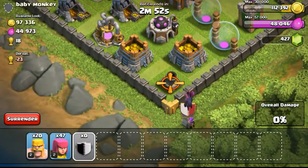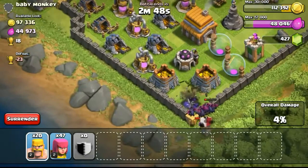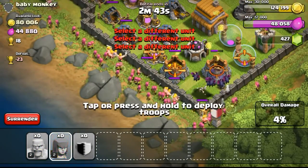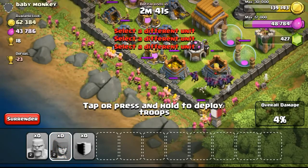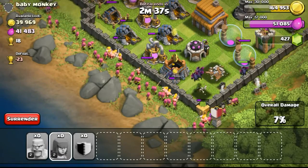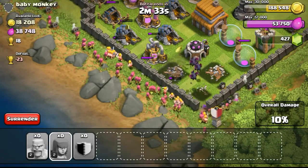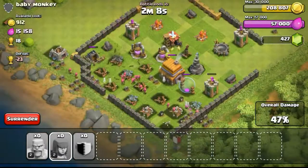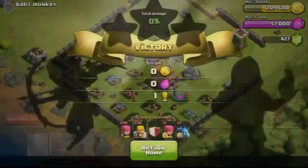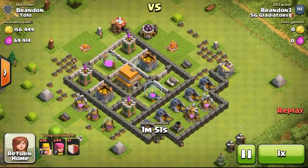The next one — the storages have some gold in them so they are slightly filled, and the gold mines are also slightly filled. With just 97,000 gold and 44,000 Elixir, I roughly know the resources are roughly 50-50. I deploy barbarians in front first and archers behind to shoot over the wall, then continue with minions flying in — ending the battle because I don't think I could get the town hall, but the resources were really nice.